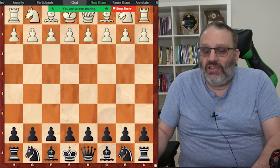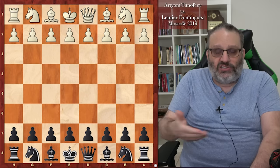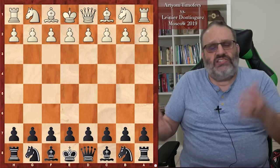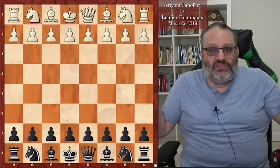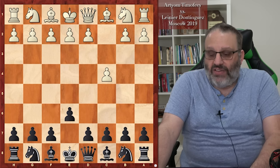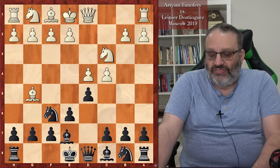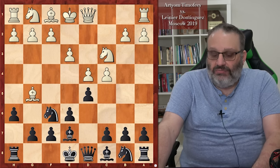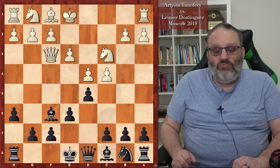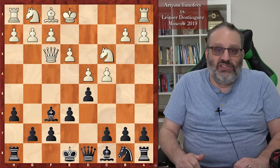Next game is Timofeyev versus Dominguez. Dominguez is one of the American players playing right now in the US Championship. In this game, Black played H6 early and they traded. Then White played the move Queen F3 — which I've never seen before. I've played the Queen's Gambit with both sides my whole life and I've never seen this move. This move has a crazy idea — and it's actually an idea I play a lot in blitz and bullet chess.